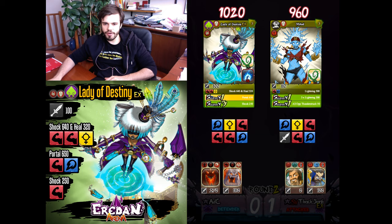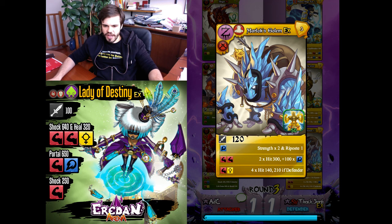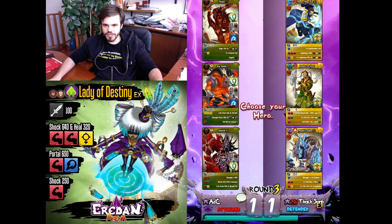I'll unleash my Abigore and my Big Daddy. 3000 damage for Lady of Destiny — very good. Marlos Golem with damage — that's not a good move.